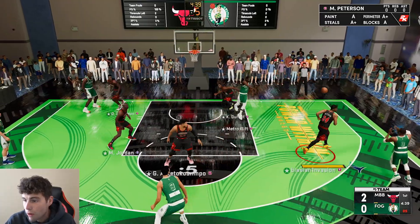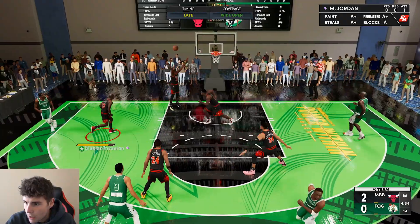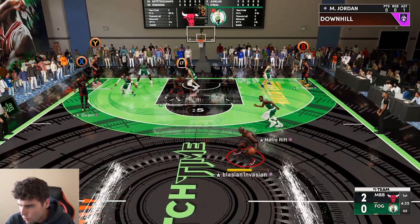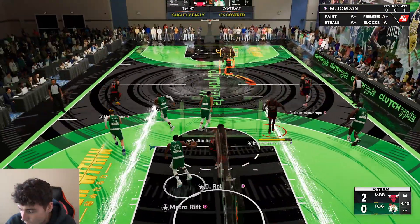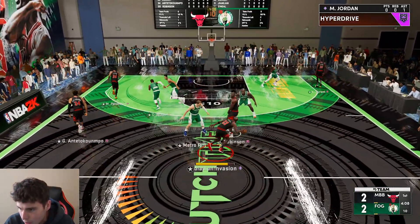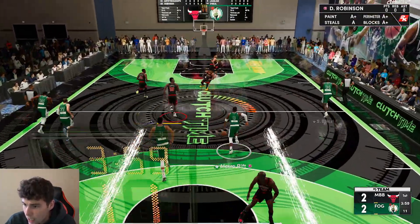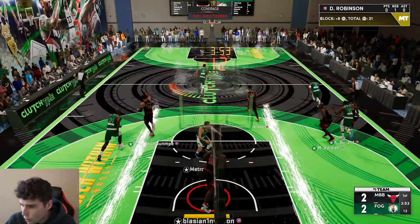Defensively, MJ can guard threes, point guards, shooting guards — he can guard whoever. A lot of it is because of his good interior defense and tendencies. All combined, that's what makes MJ special — his defense as well as his offensive ability is second to none. He's basically a 6'6 Salim Stoudamire on the offensive end, minus the tough release, but if I was greening these shots he would be the toughest card.